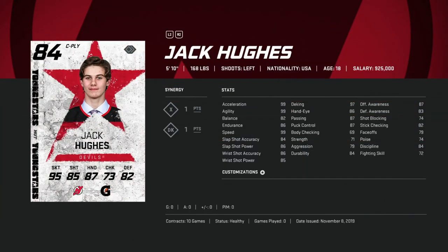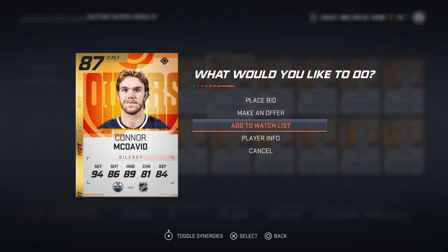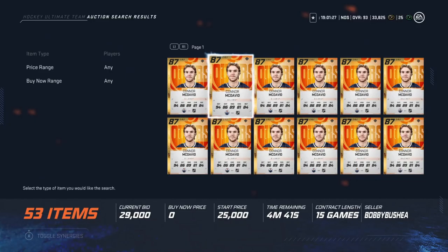Also in the 50k bucket is the Young Star Jack Hughes. He's a little bit smaller, so this depends on whether you like fast, speedy wingers. He has 99 speed, acceleration, and agility, and 86 and 85 wrist shot power and accuracy on the wing. But with 79 face-offs he has to stay on the wing — so if you like to control the puck and hold off players, he's not for you. But if you like fast guys, this is a definite buy.